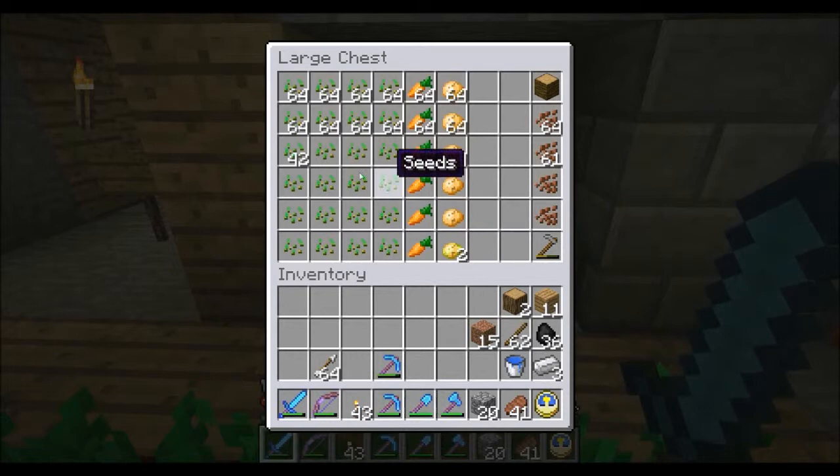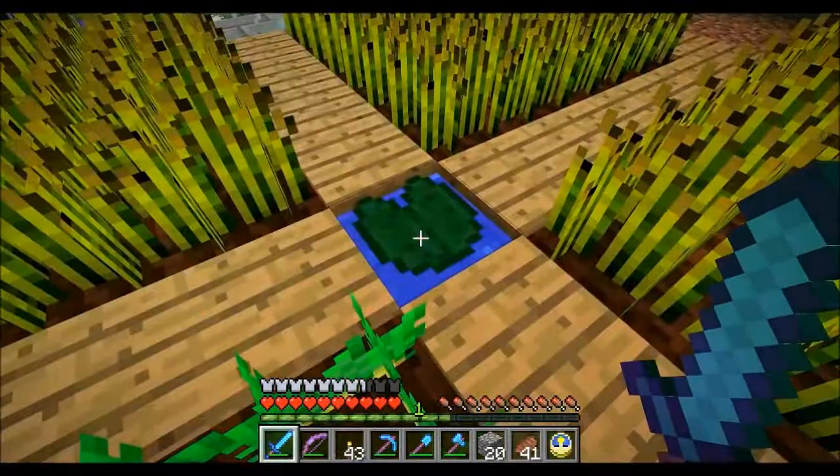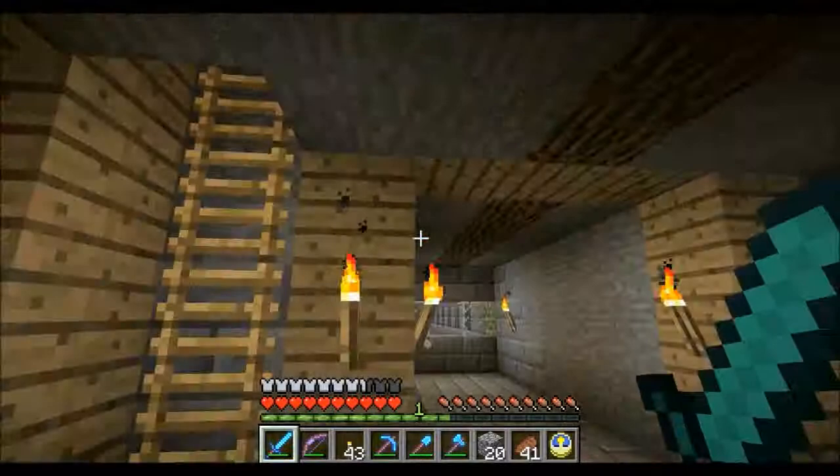This other chest has jungle wood, cocoa beans, a hoe, potatoes, carrots and seeds. I've got a water spot here with a lily pad so you can walk across it — it also keeps the soil hydrated all the way out to the edge, which I'm sure everyone already knows.